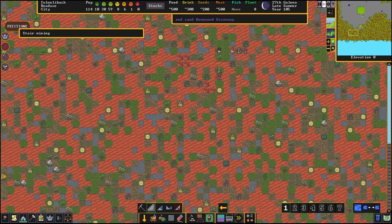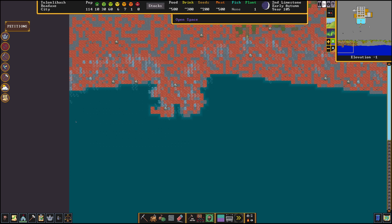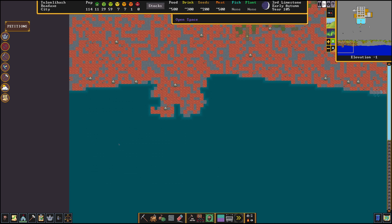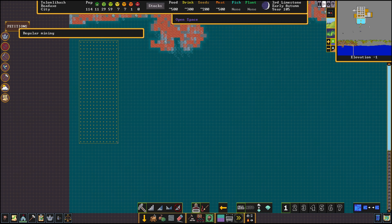We dug this higher than what we needed to — all the way back up to the surface — so I could show you where the water pressure equalizes. If you have a brook, river, stream, or ocean on the edge of your map, the edge of the map is all source tiles of water. Just like in Minecraft, a source tile will create water. These tiles here are not source blocks but they are affected by the source blocks on the edge of the map.